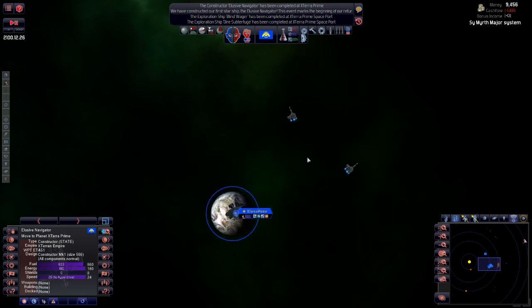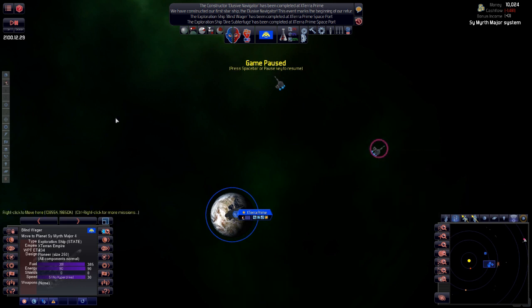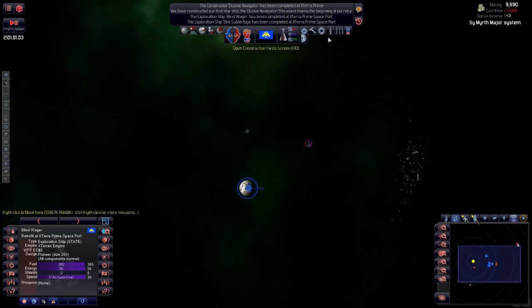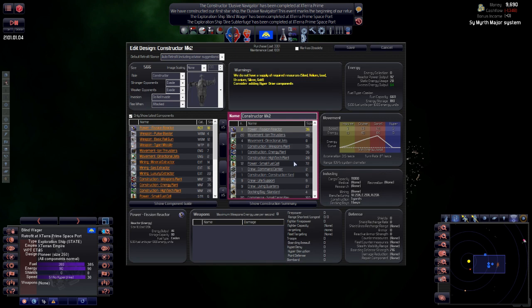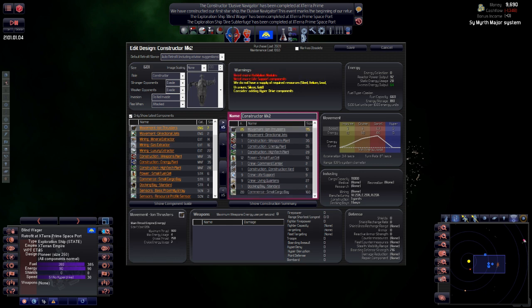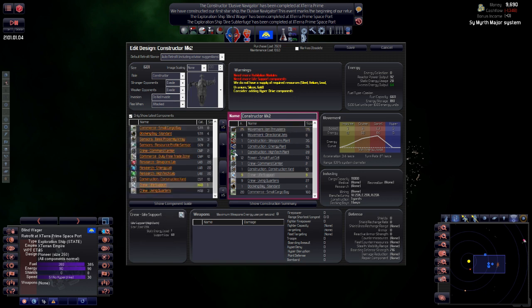Let's manually upgrade the constructor design. What if we add more power — we don't actually gain much speed by adding more power, but we do if we add more ion thrusters. Add five on — that takes us from 26 up to 31, but it does mean we need more of these modules, which takes us down to 30. Okay, that's fine. Let's switch those down to just showing the latest designs.